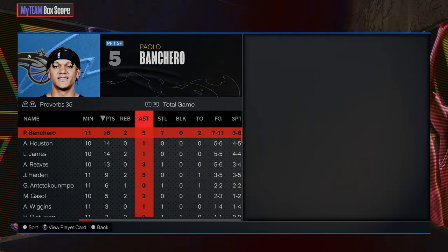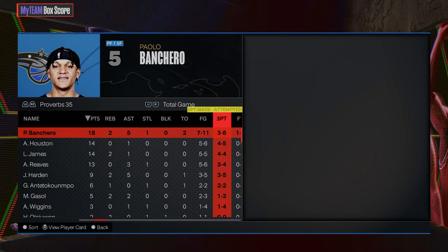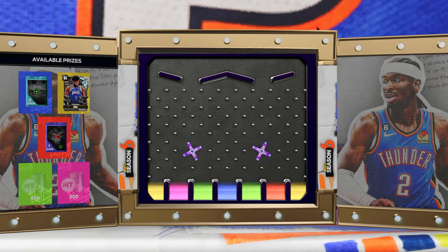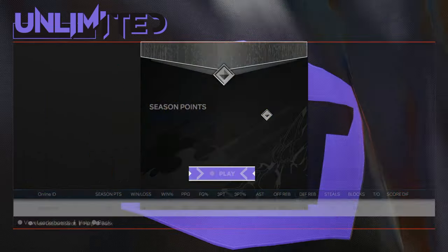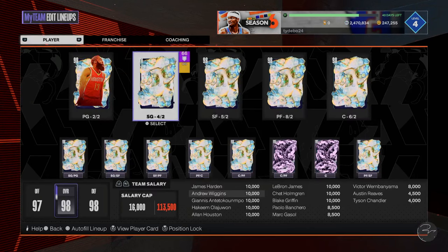Final box score for Paulo Boncaro: 18 points, 5 assists, 2 rebounds — super efficient. All those misses were from that fade I need to figure out. When I look at small forwards in MyTeam, I just don't know if there are that many that are better than what Paulo Boncaro provides. He defends at an elite level, his player build is fantastic, he's 6'10", and his release is absolute chicken. What else do you want out of a small forward in MyTeam?